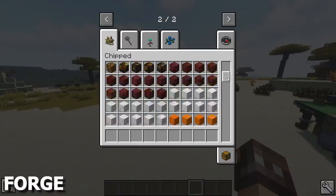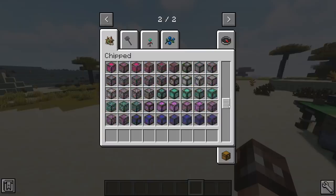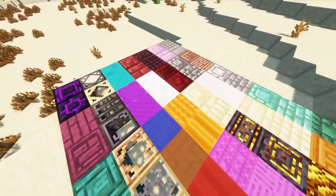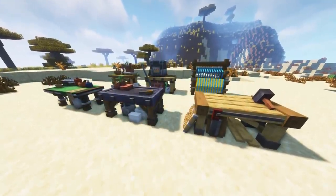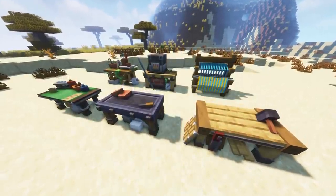Chipped is a huge mod, adding over 2000 new building blocks to the game. These range massively in style, with there being new types of glass, bricks, wools, carpets and more, so you'll never run out of new blocks to build with. I like how you create all the new blocks too, as there are 6 new workstations which look great and are used to constantly transform blocks into different variations.